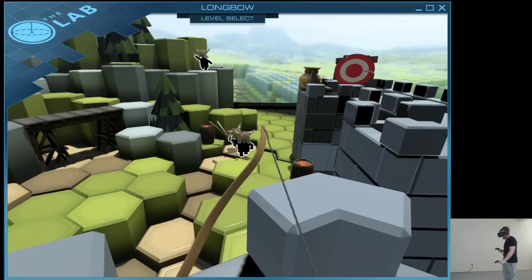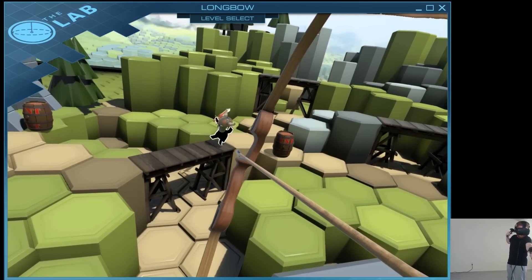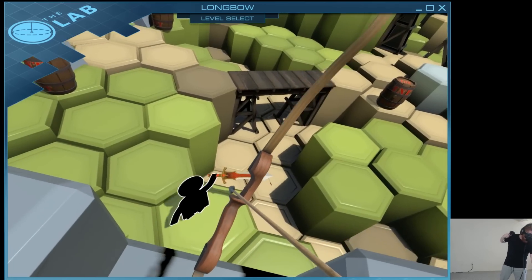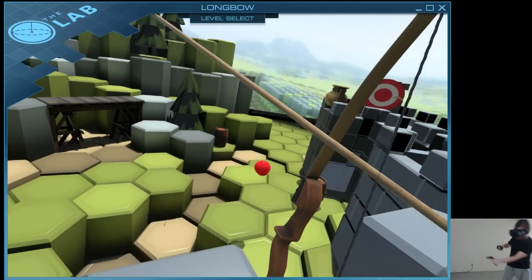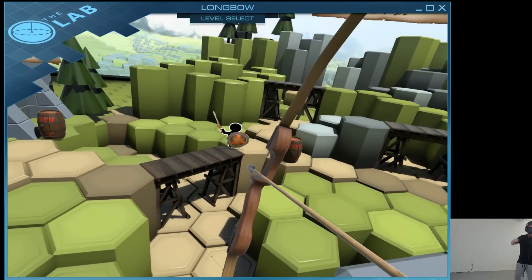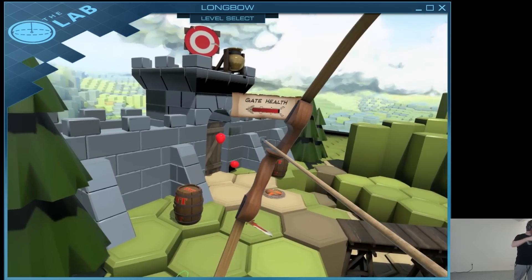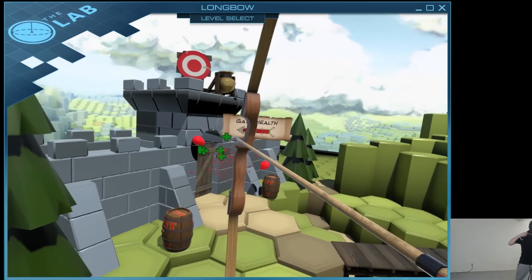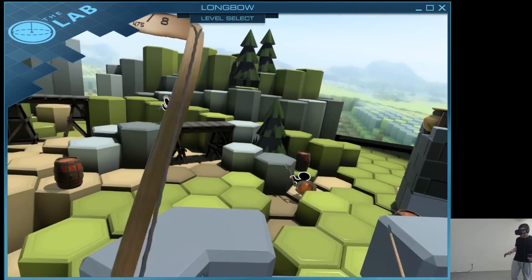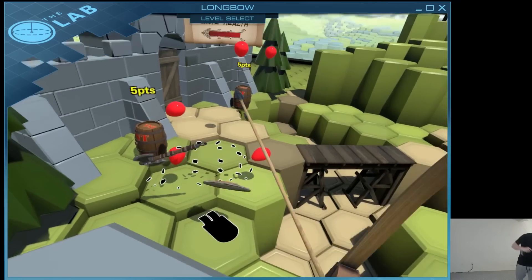The first eight waves of the game are just the same as the original Longbow game. But then after that, it lets you take a little rest and then it keeps on going and the enemies get harder — you have a higher chance to spawn armored enemies and you spawn more enemies. Before this update, I considered the lab games to be some of the best games on the Vive, period. But now that you can play infinitely and compete on global scoreboards, that puts these games in contention for the very best games on Vive.